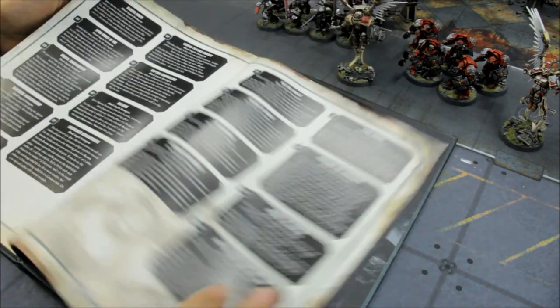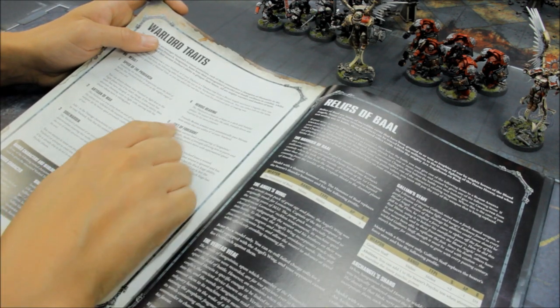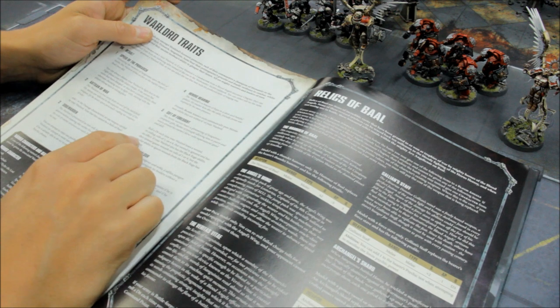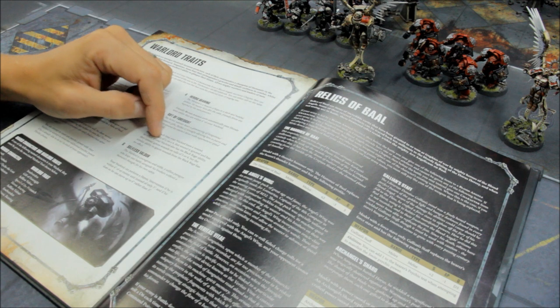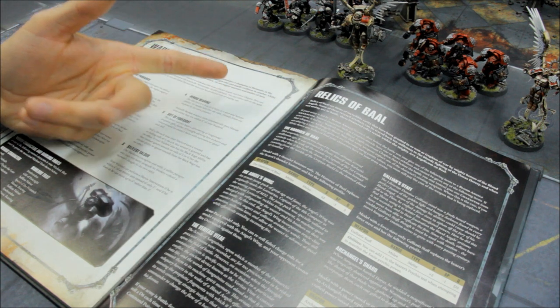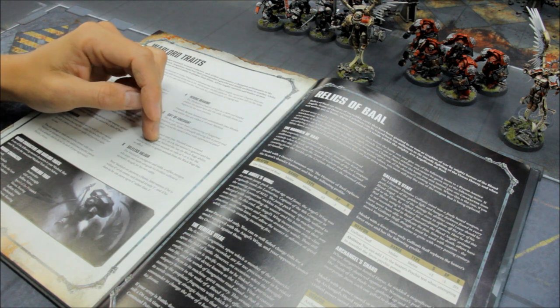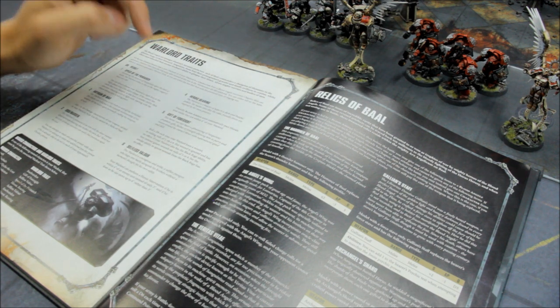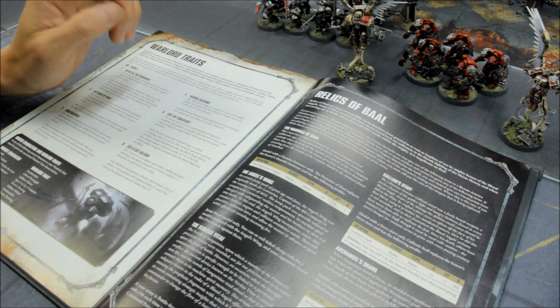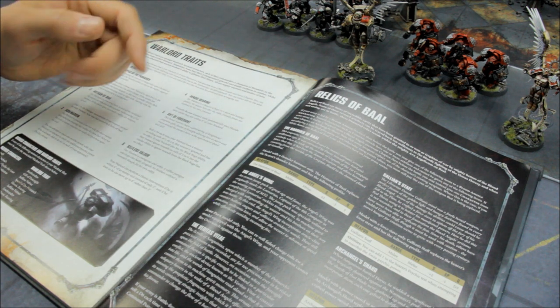Gift of Foresight is the warlord trait I take at the moment. Roll a d6 each time your warlord loses a wound, rerolling rolls of 1 — remember he's already on a 6+ feel no pain because he's Death Company. Now you're going to reroll dice rolls of 1, and then that wound is ignored. If your warlord has the Black Rage ability — which he has because of Death Visions of Sanguinius — you instead ignore wound rolls on a 5 or 6. So it becomes 5+ feel no pain rerolling ones, which is pretty useful. He's going to go from 5 wounds to the equivalent of 6, 7, or 8 wounds when you factor in the number of 5+ saves with rerolling ones that he'll make during the game.